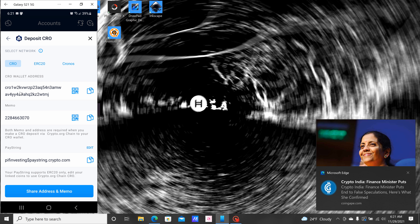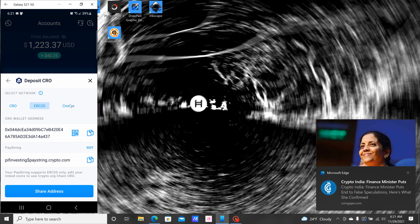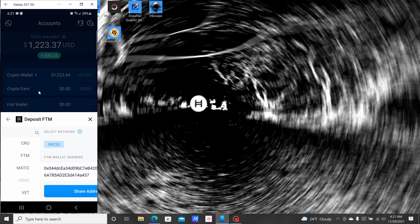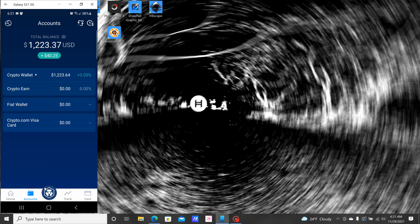When you're depositing CRO from another exchange like Coinbase, you've got to make sure you're using the right network — it should tell you when you're sending. This is the wallet address and that's the memo. CRO needs a memo. Here's the wallet address for Phantom as well.